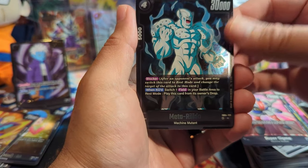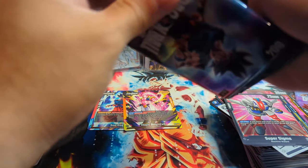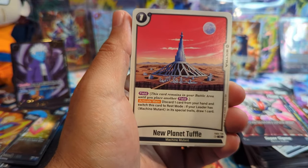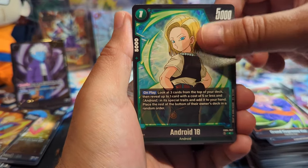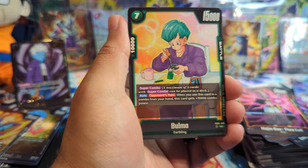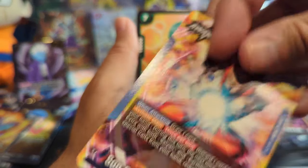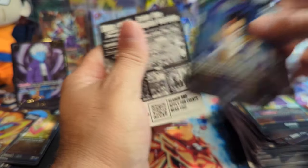We got Gotenks, Meta Rildo, and Piccolo SR! Second to last pack on the left side of the box. Man, this box is insane. One of the alt arts I wanted the most — the art is just incredible. And then Final Explosion as the first physical premium reprint card I've ever pulled. We also have a Gohan Adolescence leader card, and it can be in a different slot too, doesn't have to be right before the rare — that's cool. I actually love that art. We have General Rildo and a Vegeta regular rare.